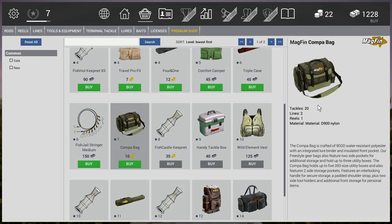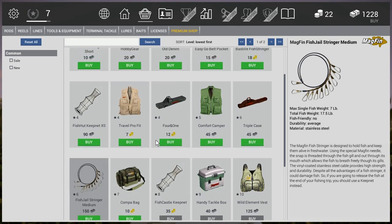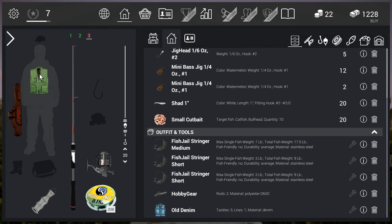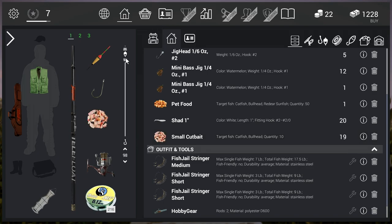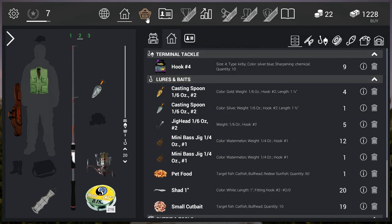I really want to get this bag but it costs ten gold, so I'm not gonna do that. There's also a medium stringer — 150 bucks, max single fish weight seven pounds, total fish weight 17. Let's go back and put on our new Comfort Camper jacket. Let's also put on some small cut bait because we might be fishing for catfish. I think we're all set up here — let's go ahead and go to the map.